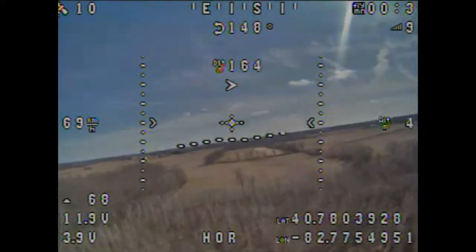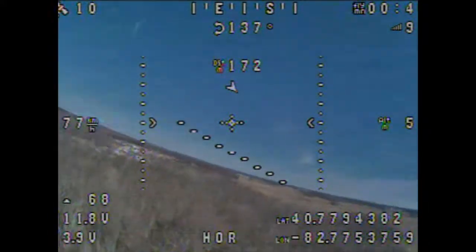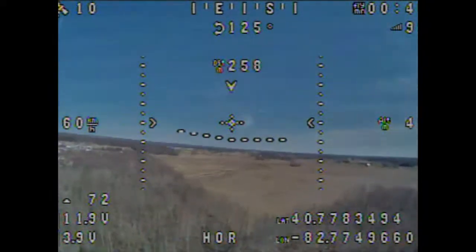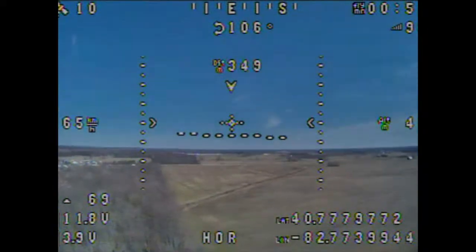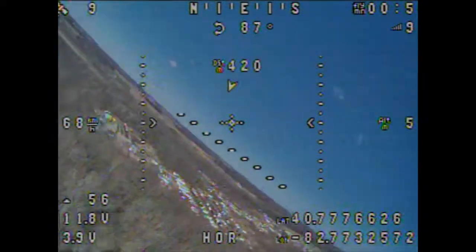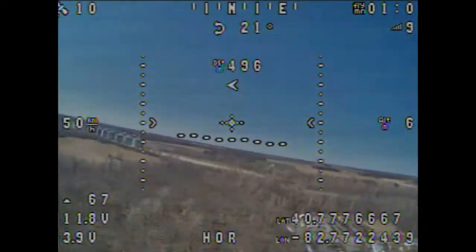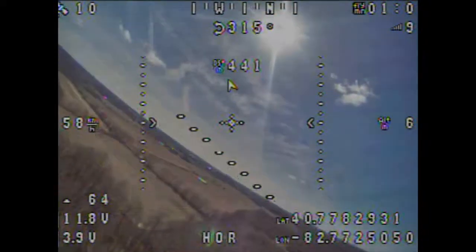It's totally off, and the home arrow isn't pointing the right way either. I let it sit and tried to collect as many satellites as possible — I think I got up to about 10 before I launched. The heading again, you can just see everything is acting crazy. It's not consistent; it just keeps changing. I'm flying straight and it's just dropping and changing in all directions.